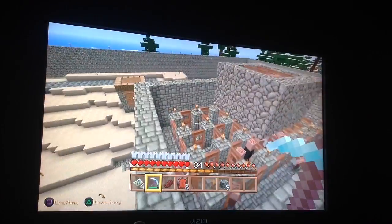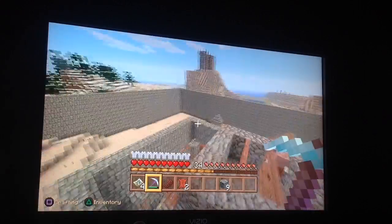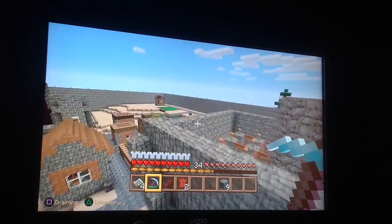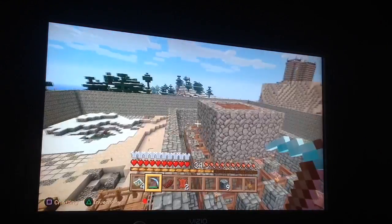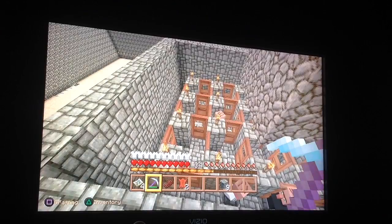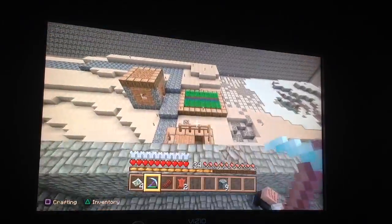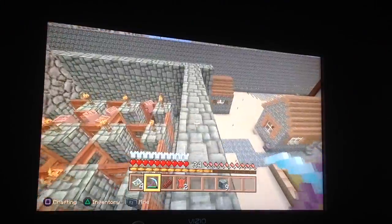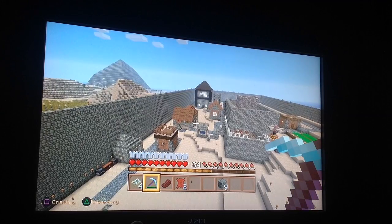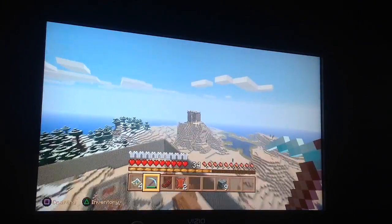So what gave you the idea to build this? Well, the wall was a side project to protect the villagers, because it was the only village in the entire map. So we had to make sure the villagers wouldn't die. Then we built this to create more villagers, because we need more villagers to trade with — we needed more resources. They give resources like diamonds, food, emeralds — everything that we possibly need to create and make this map so much better than it was.